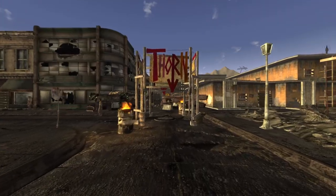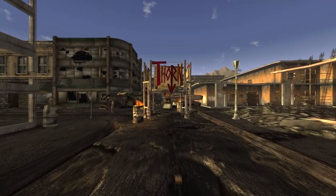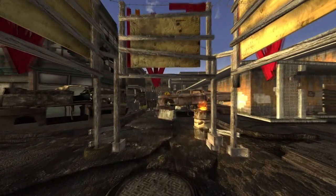Next up is Dinner Bell. This is a unique version of a hunting shotgun and can be given to you at the Thorn by Red Lucy. Talk to Lucy about collecting new creatures for the Thorn and she will send you to collect eggs from multiple types of creatures, where you will get the Bleed Me Dry quest. Upon completion of the quest, Lucy will give you Dinner Bell as a reward.